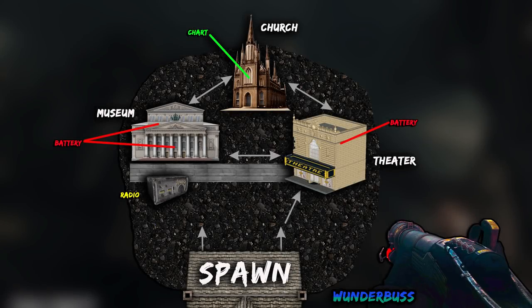Hey guys, I want to quickly show you how to get the Vunderbuss Wonder Weapon on the Shadowed Throne, also how to open Pack-a-Punch — it's super easy — and then how to unlock a camo. That's easy as well, and it actually looks really cool.